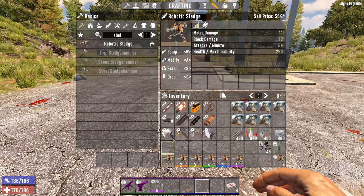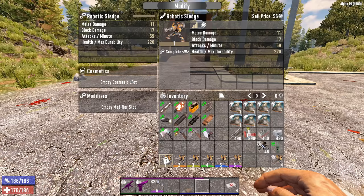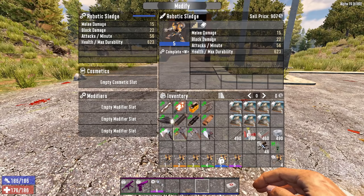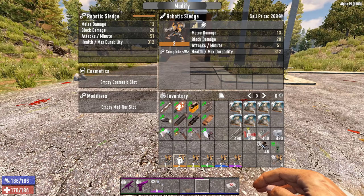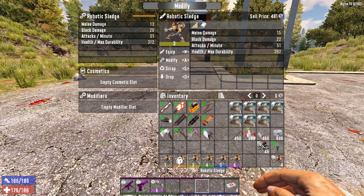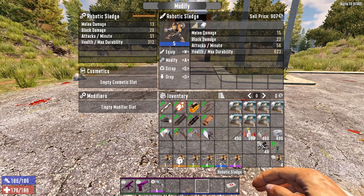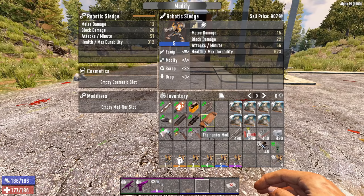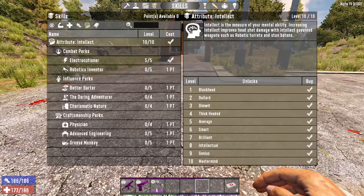As you go up you will see stats generally get better all the way to quality six, where it does 17 damage. Attack rate seems pretty much static - it varies a little but doesn't go up. Durability goes up significantly. A big difference is mod slots: quality one has only one modifier slot plus the cosmetic slot, while quality six has four, quality five has three, and quality three and four have two. A higher quality with more mod slots can outperform a lower quality even with slightly lower base damage.